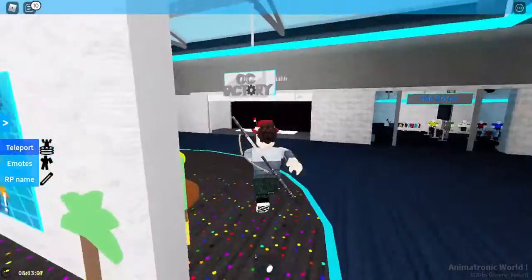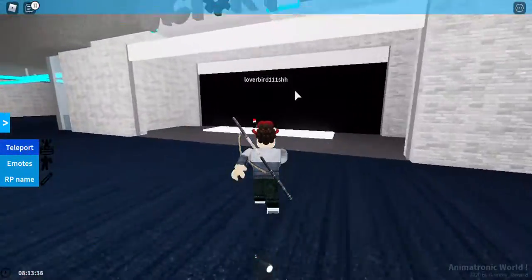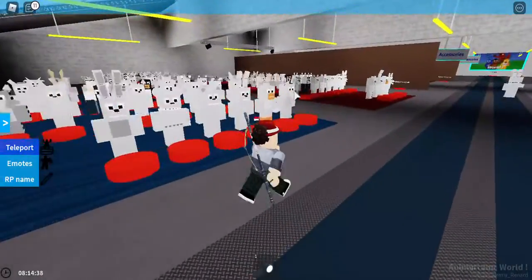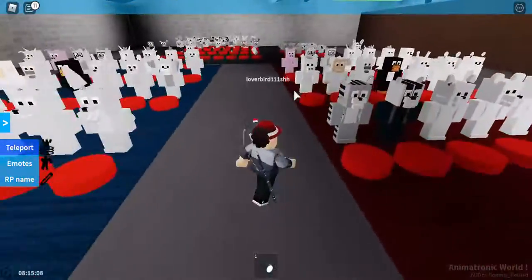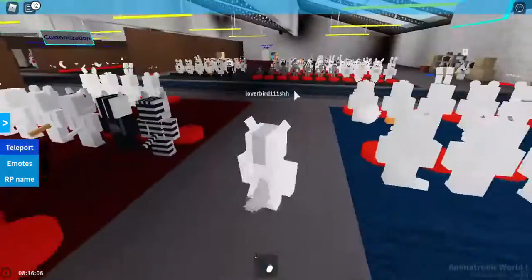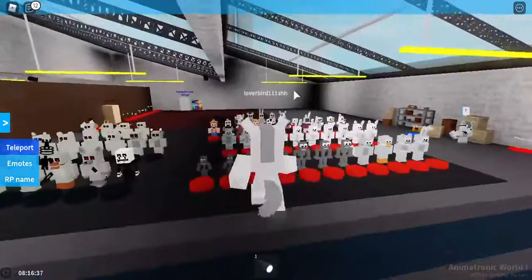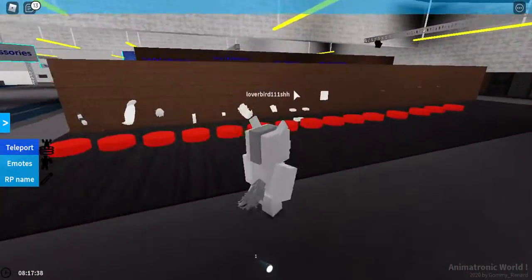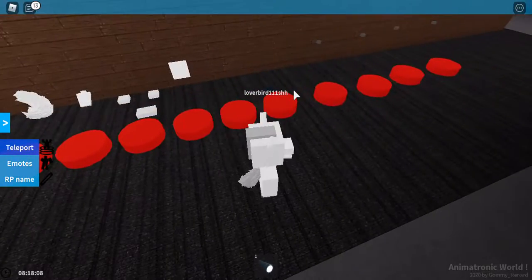So I thought today we would do some creating — some custom animatronics in the OC Factory. Let's go! First of all I'm going to create a kind of pig, or actually let's go for a horse. We're just going to do this off the top of my head; they're all just going to be random really, so if they end up a bit odd then that's fine.